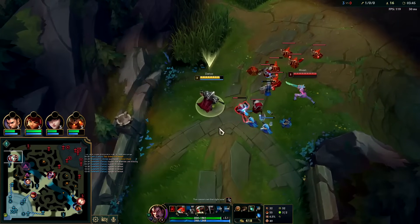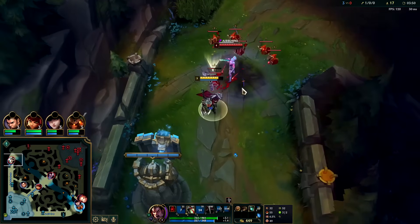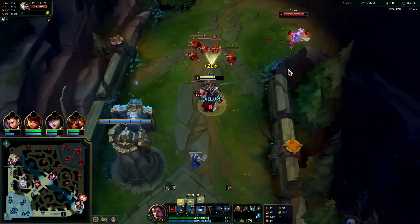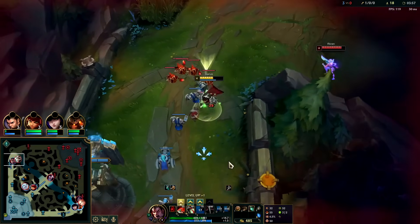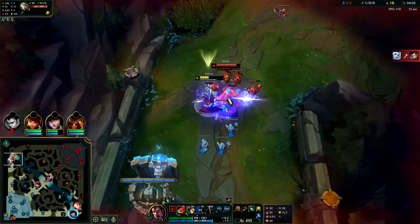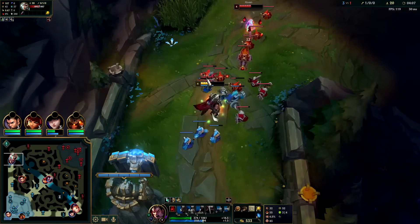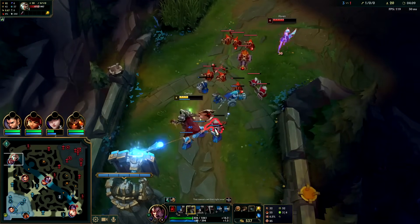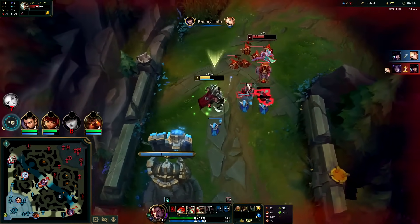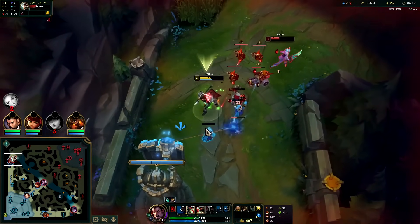Get the hook, auto W. She unfortunately was able to push that in a bit. Max Q first. We go auto W Q — not bad. She doesn't have a whole lot to spend. I'm still close to my turret. Got it — Q tipper heals nasty, heals us more the lower on health we are.